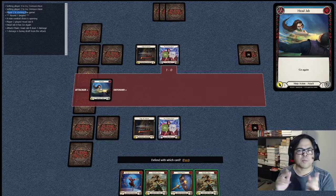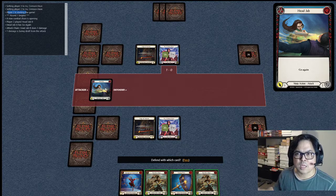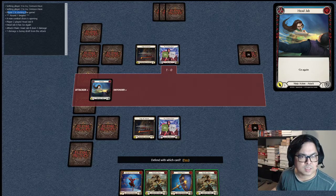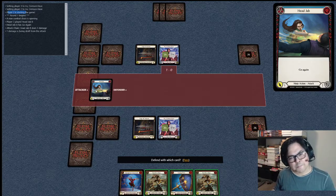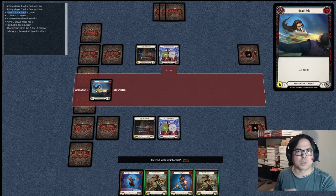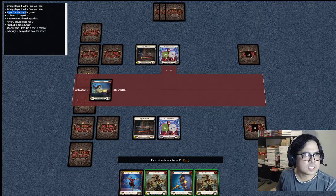There's a bit of a problem here — sometimes it shows the card and sometimes it doesn't, like when I'm not hovering the mouse over it. There are a bit of issues, but it's okay, you can still play with it. It says here one damage is being dealt from the attack.